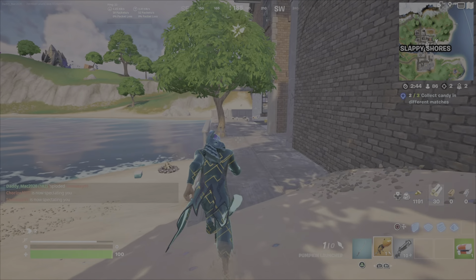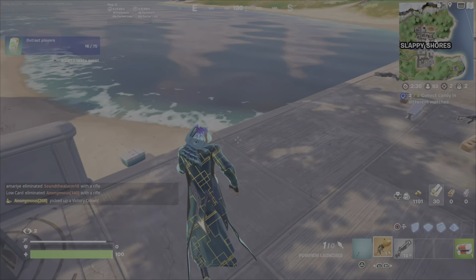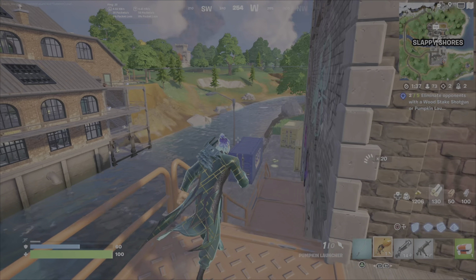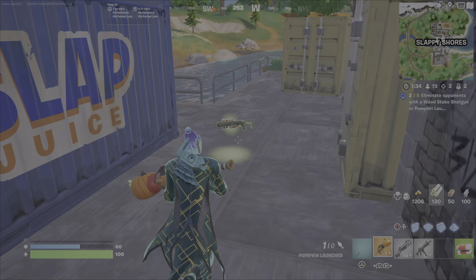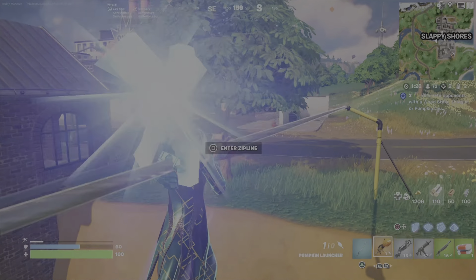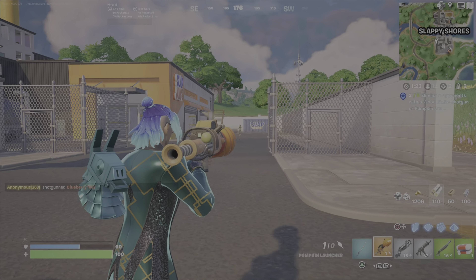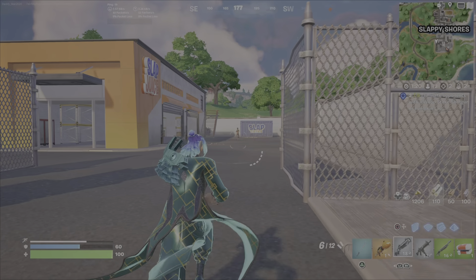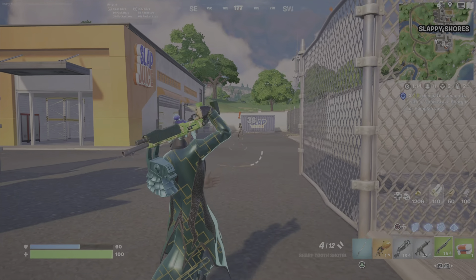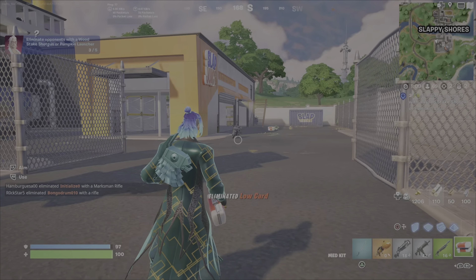At this point I'd rather go after low-card guards. I can see somebody building in the distance going after the boss. The northern part of Slappy Shores has all the houses, and the southern part is the Slap Juice Factory, so I take the zipline over. There's usually one to three low-card guards on the outside of the building. I bait the low-card guard to come closer and start shooting at me, then eliminate them with a quick shot.